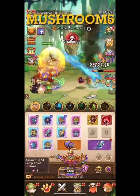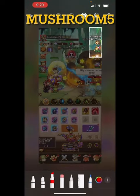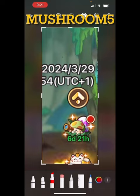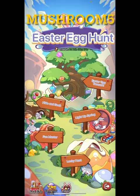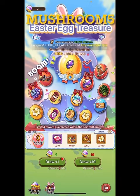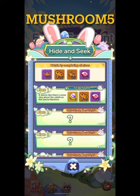Easter Egg event — if we click here on the right side of the screen, this red dot, that's where it's located. Click that red dot. Go into it and there's all sorts of different events. You can go through them, read them all you want, do the draws — they're all pretty straightforward. But there's this one: Hide and Seek. And we want to find all the bunnies.